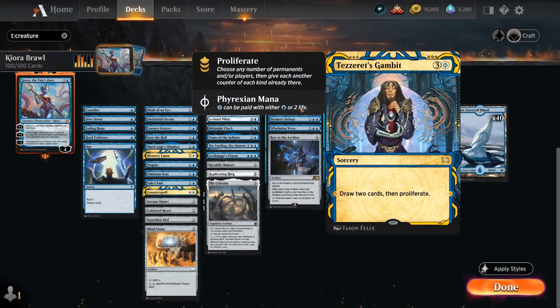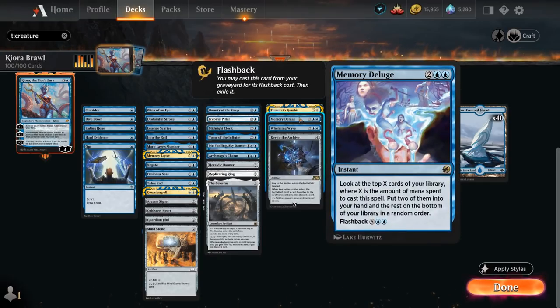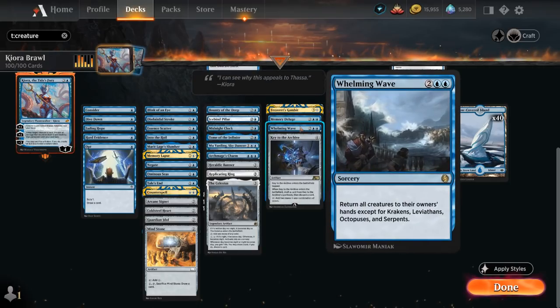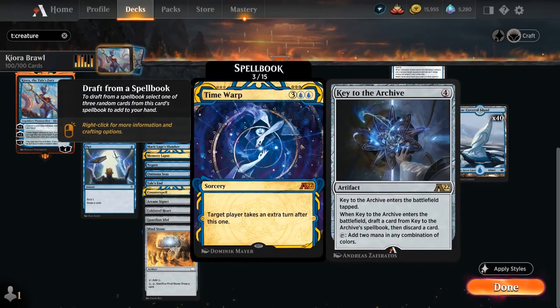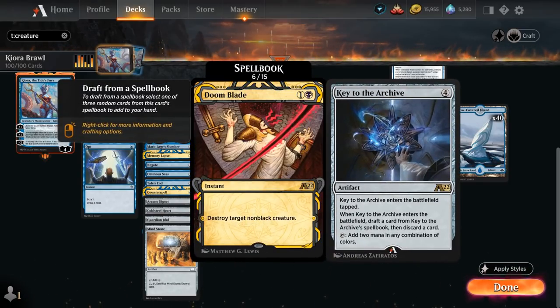Tezzeret's Gambit helps us proliferate onto our planeswalkers and draw two cards. Memory Deluge as an instant-speed card draw spell plays well alongside our counterspells. Whelming Wave is one of the payoffs for including all those creature types — we get to return all creatures to their owner's hands except for Krakens, Leviathans, Octopuses and Serpents. Key to the Archive is another ramp artifact that lets us draft a card from its spellbook.